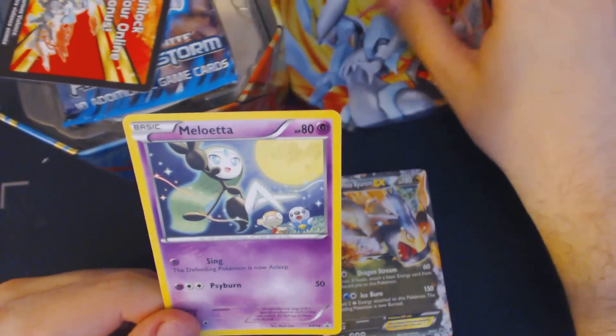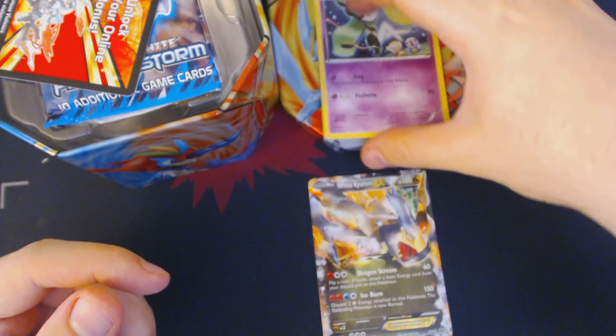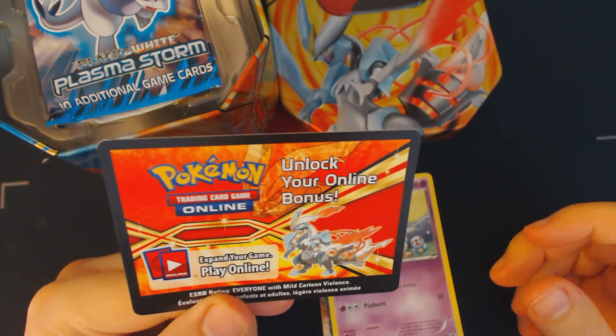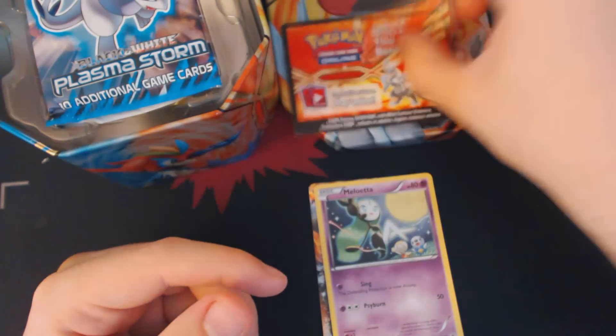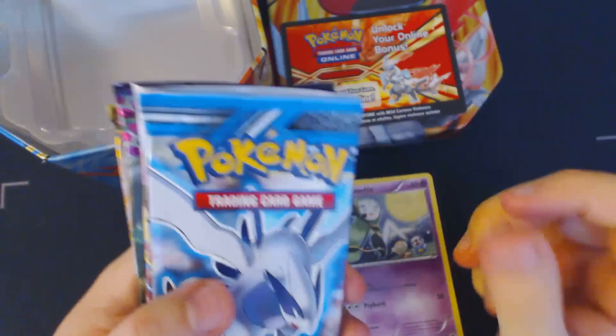We also get our Meloetta promo card. This will be a random promo card, and it'll be either the Fighting or the Psychic Meloetta. We also get our Trading Card Game Online code card, which will open up the White Kyurem EX as well as a random Meloetta promo card in the Trading Card Game Online.